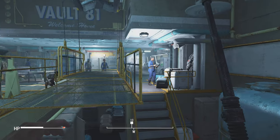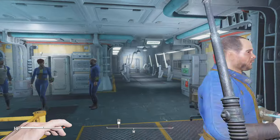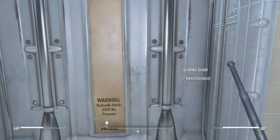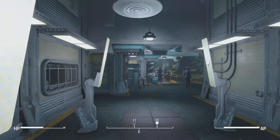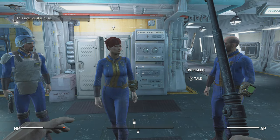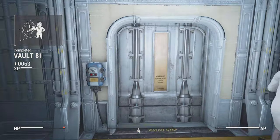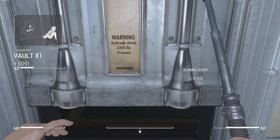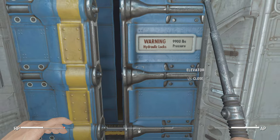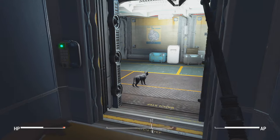Make your way up to the little console and it's going to prompt you to give the fusion cores to the overseer. Once you do, they'll let you in. Just to point out: you will have to do a little bit of dialogue before you can go any further into the vault, so make sure you talk to the overseer, and then we can make our way inside.